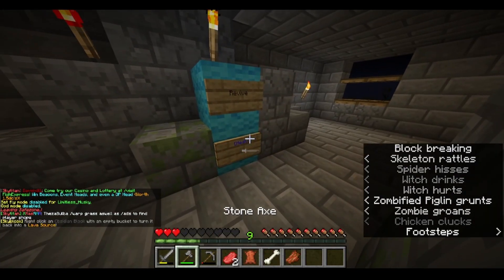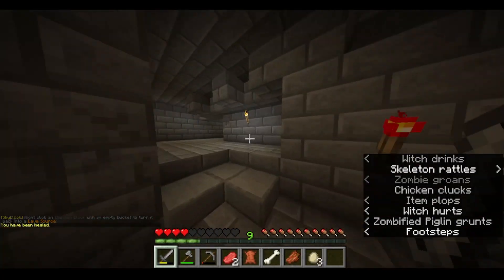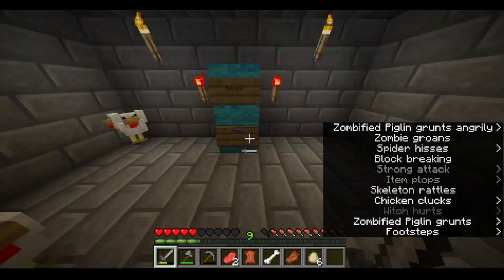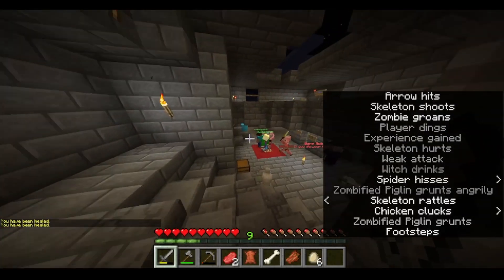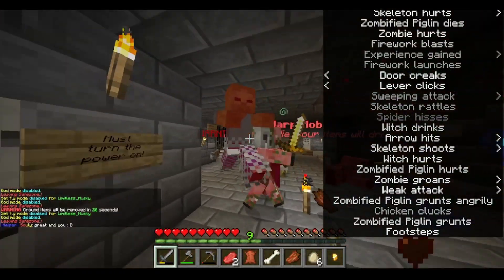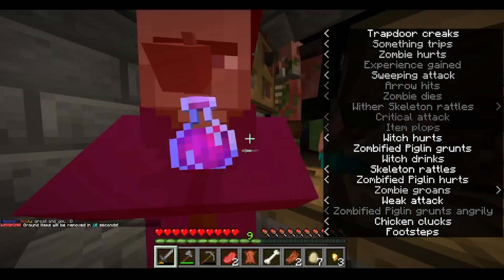There are little heals available. A mob just did like seven hearts of damage — there's the heal. A creeper blew up downstairs. I'm curious where these people got a diamond from because I haven't mined a single diamond. Oh my gosh — okay, that's where all the mobs are coming in from mostly.